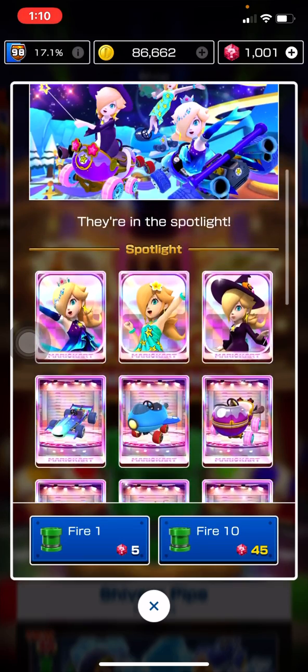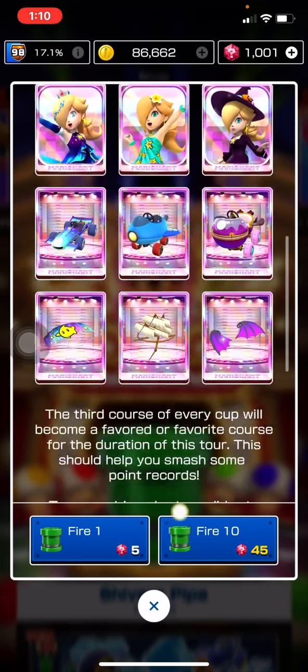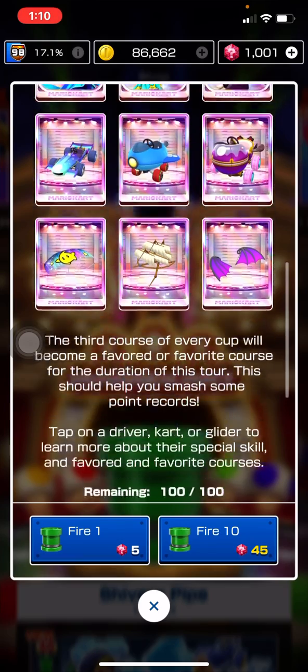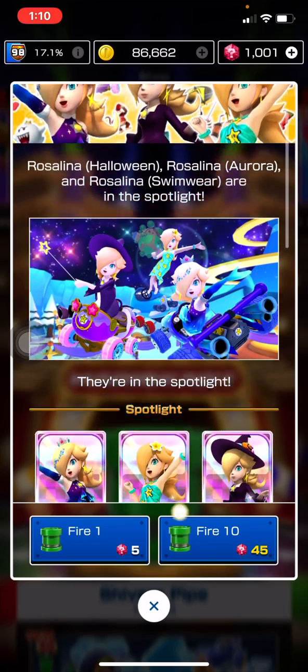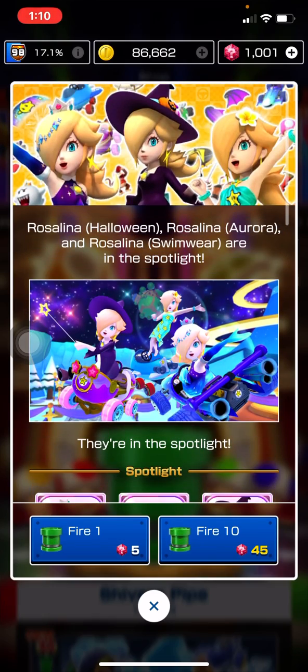Just be mindful of how much rubies you spend. I hope you get Rosalina Swimwear if you don't have her in the first 10-pull, but just be mindful of how much you're spending. I already have her so I'm not going to pull. Just be mindful y'all — I'll see y'all next time whenever I make the next pull video.